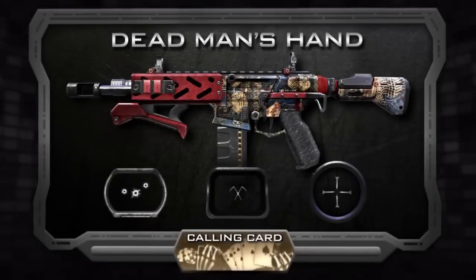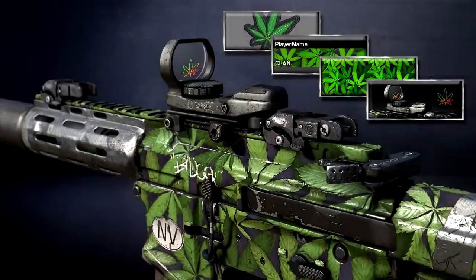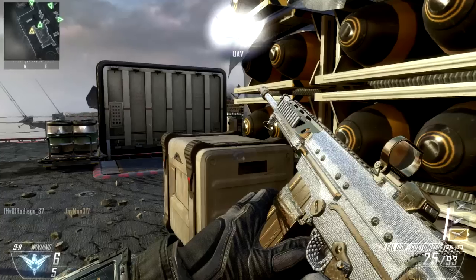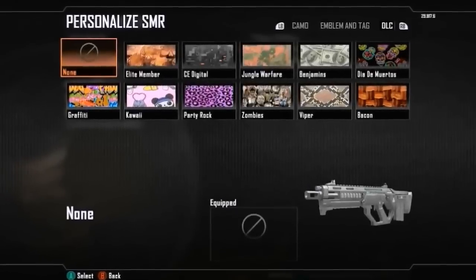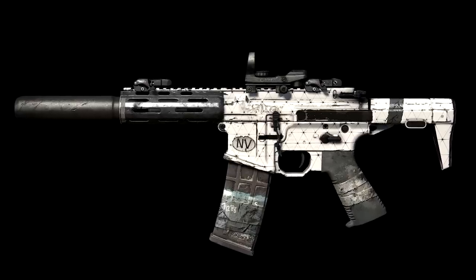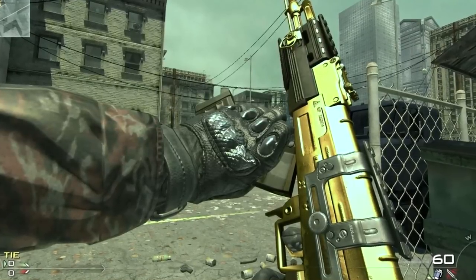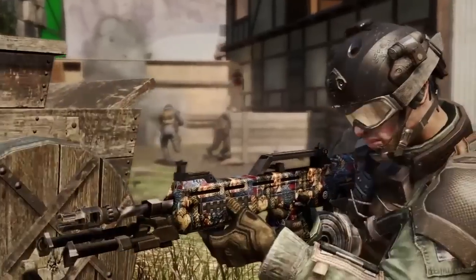Camos in Call of Duty have become a staple of the franchise. We expect lots of camos, lots of challenges, and tons of ways to personalize our weapons, and we all strive to get the ultimate camo — whether it be gold, diamond, dark matter, or whatever it may be. But camos have come a very long way. What's up guys, I'm Jim your chaos, and today we're going to go over the history of gun camos in the Call of Duty franchise — so drop a like, sit back, and let's take a journey.